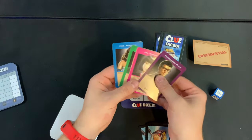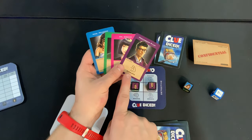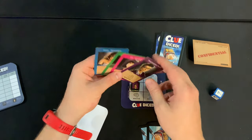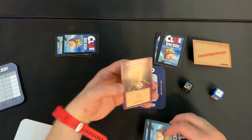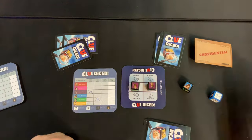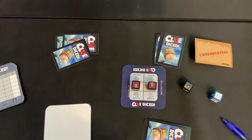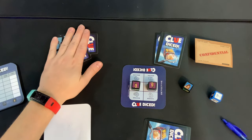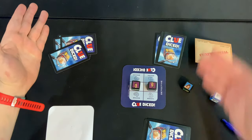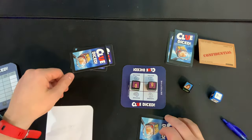By placing two purples on the board, you're asking anyone at the table if they have either purple Brains or purple Brawn. Starting with the player to your left, they look at their hand secretly and slide you one and only one matching card. If they had both, they choose which one to show. You mark it off and move one step closer to winning. If that player has nothing, it moves to the next player.